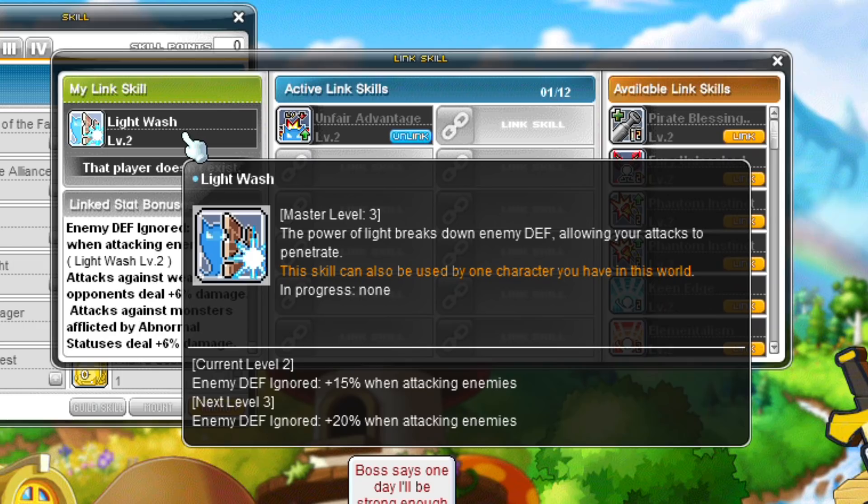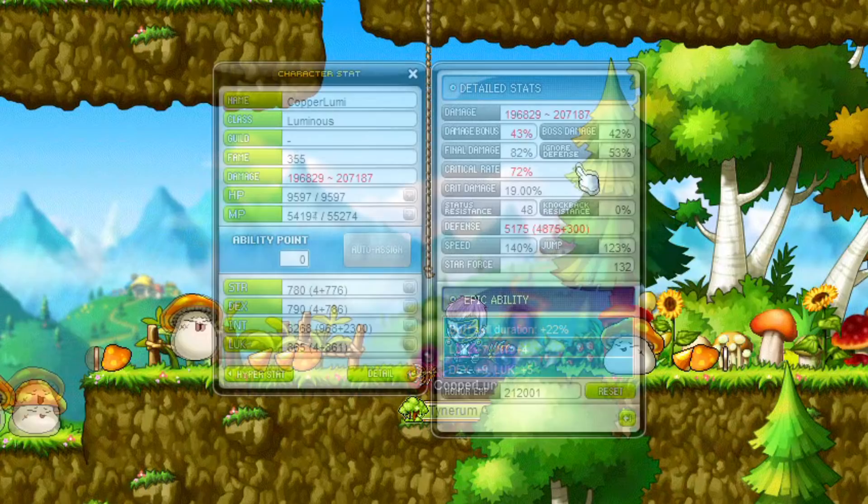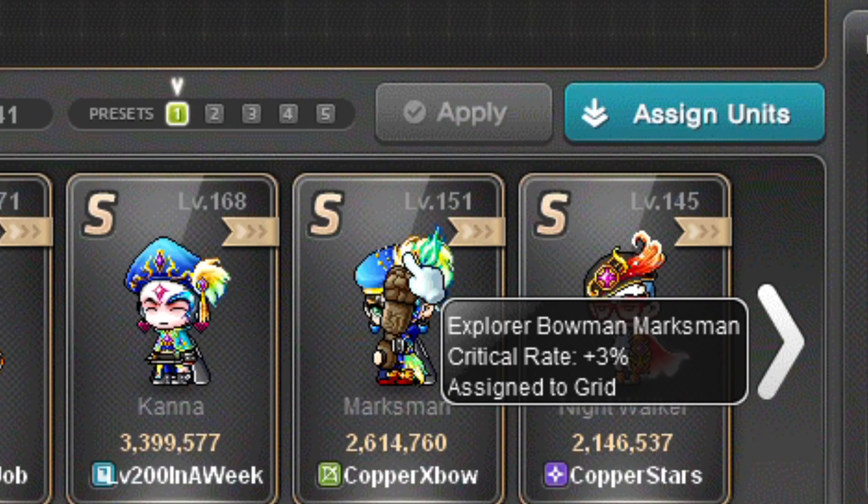Luminous' link skill increases your ignore enemy defense. At level 1 it is increased by 10%, level 2 15%, and level 3 20%. This is a useful link skill for all classes. Luminous' Legion effect increases intelligence. Marksman has a link skill similar to Bowmaster and Pathfinder, and their Legion effect increases critical chance, which is great for any class — except if you already have max crit rate of course.